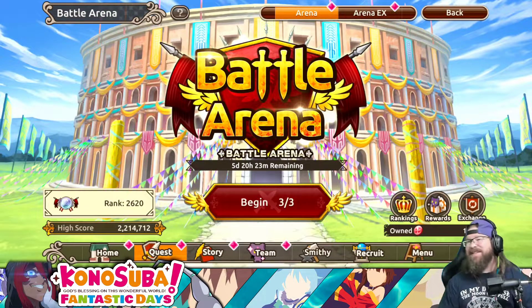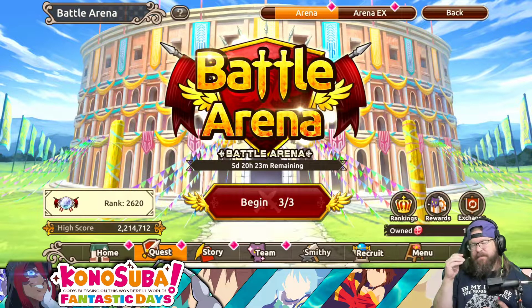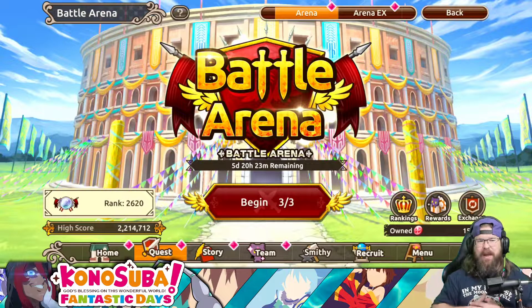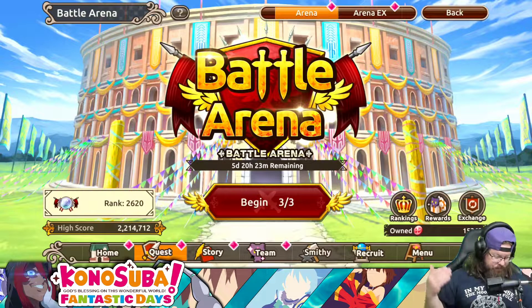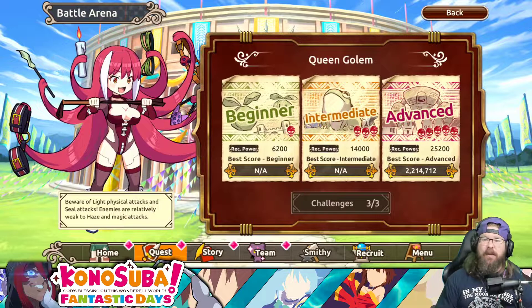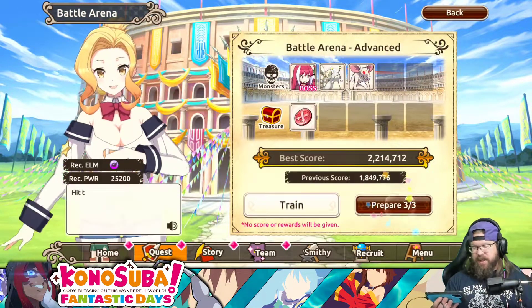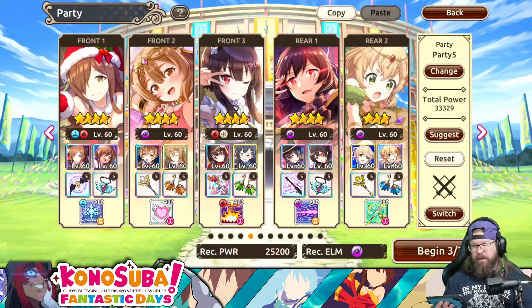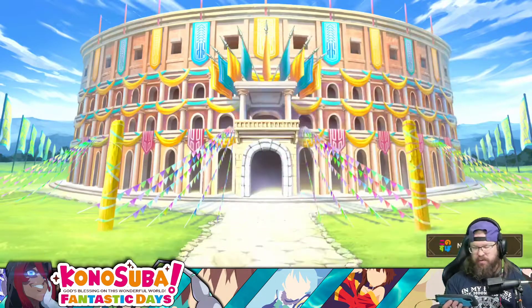I'm going to be honest with you guys — rather than summoning at this point or going after any of the new units, or really just wasting any of my precious gems on this, I really kind of chose just to recycle an old team. But let's get down to what this is and how to do this. Beware of light physical attacks and seal attacks. Enemies are relatively weak to haze and magic attacks. So because she's light type, dark type is going to be preferential. And since it does say magic, you already know pretty much who to use.